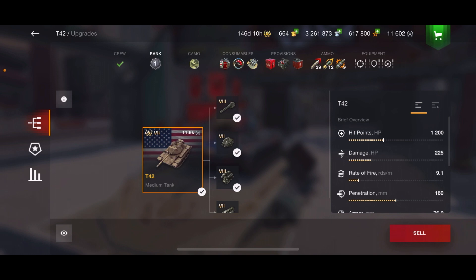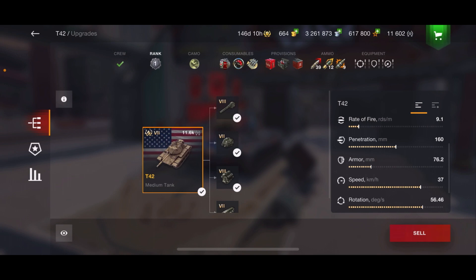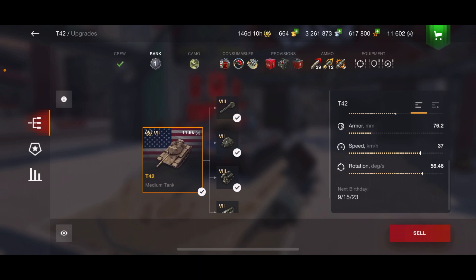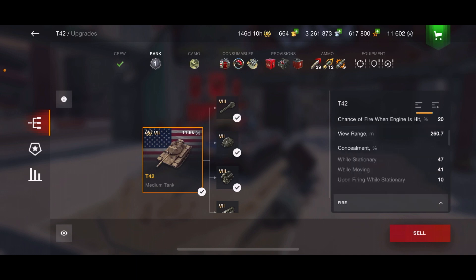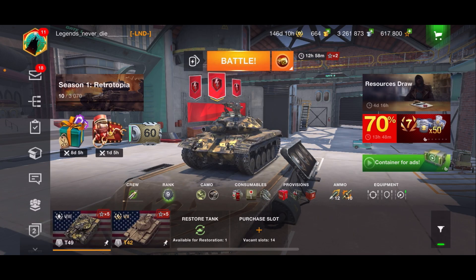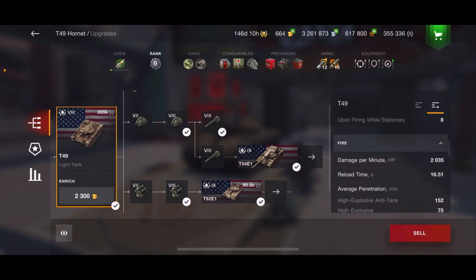Starting from the stats: hit points 1200, damage 225, rate of fire 9.1, penetration 160, armor 76.2, speed 37 — so again it's like driving a stock T49. Rotation 56.46. Damage per minute: 2044. I'm just curious to see how close the T49 is — guess what, the tier 7 is better. 2044 for the T42 and the T49 gets 2045.